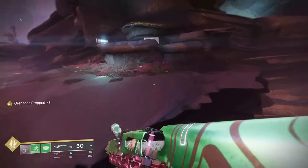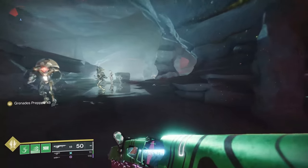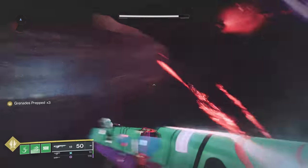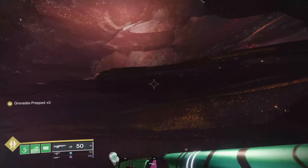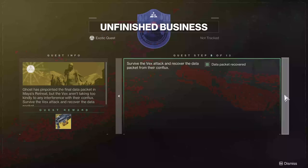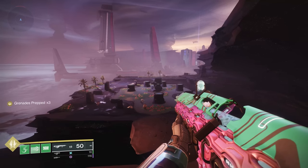There might be different enemies for the quest, but running by most of this is probably the quickest way. You're going to have some Vex and some Minotaurs, but as you just got done killing a lot of Vex for the earlier part of the quest, you're probably just going to be okay skipping them. Once you're up on this little plateau section, you'll know — this will ring a bell from the campaign. This is how you get here.